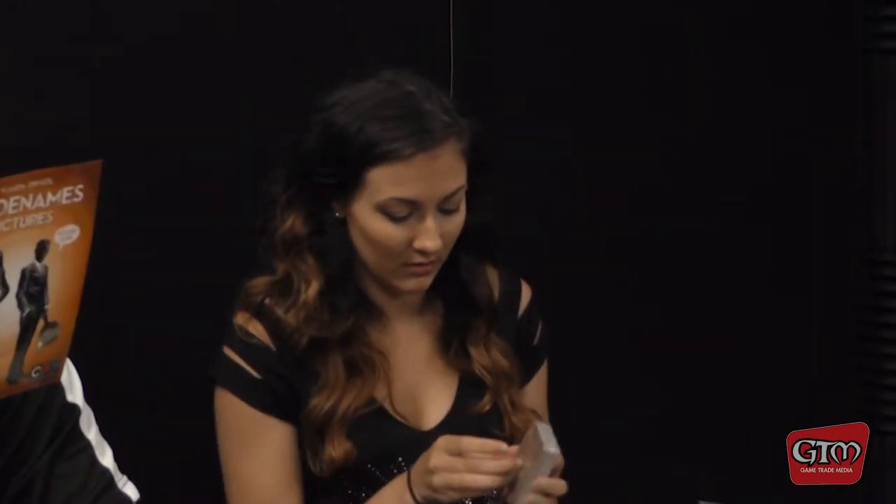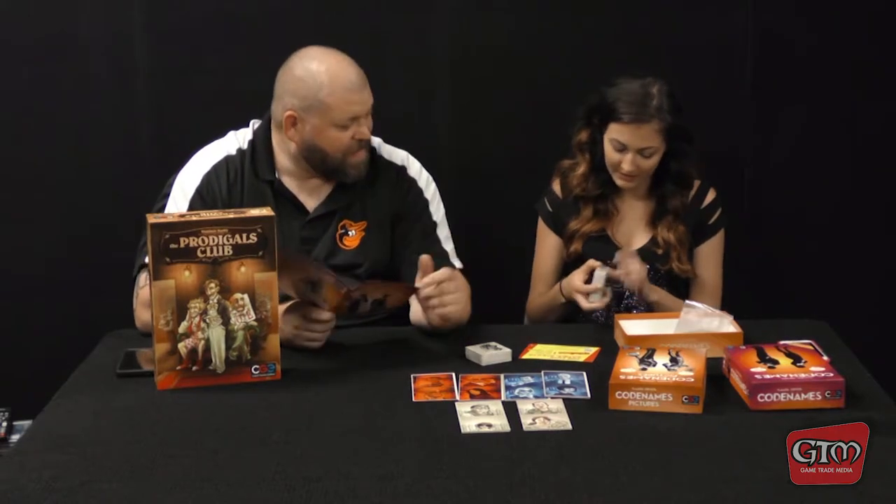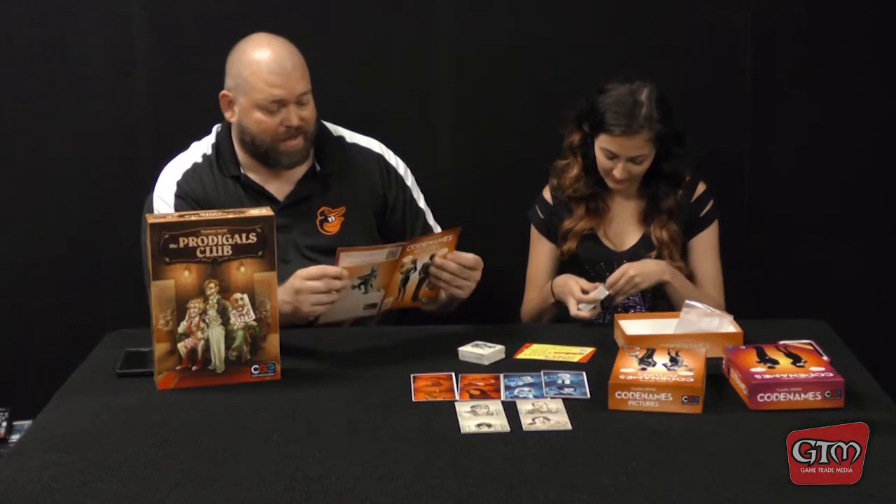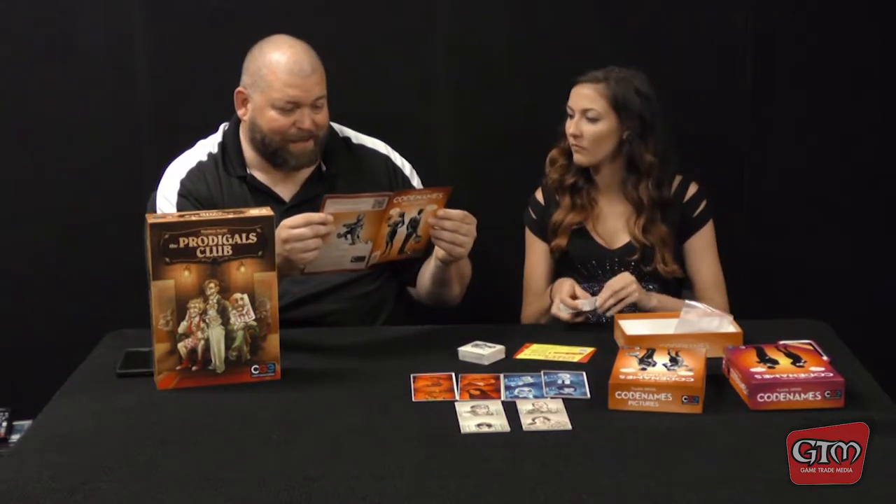These are the agents. I'm gonna open some of these pictures because they look pretty funny. Unlike the original Codenames, this game looks pretty difficult. It builds out just like the original Codenames where you do a five-by-five grid, and then you have your grid marker to show where everything's at.